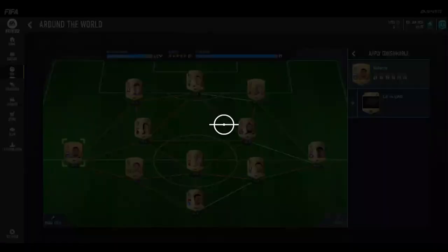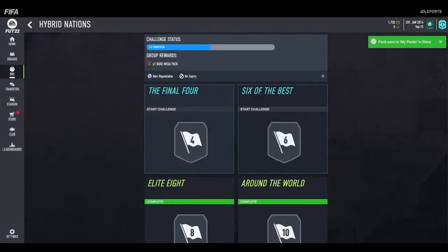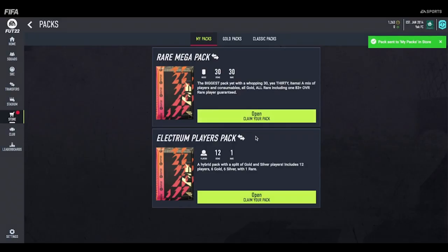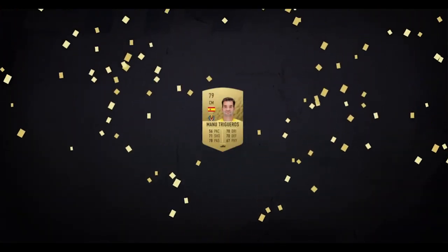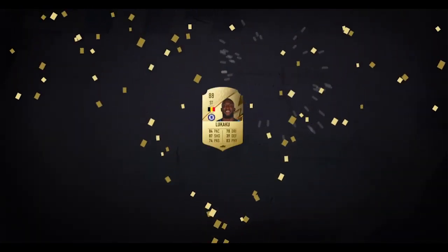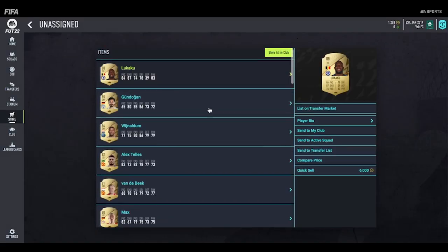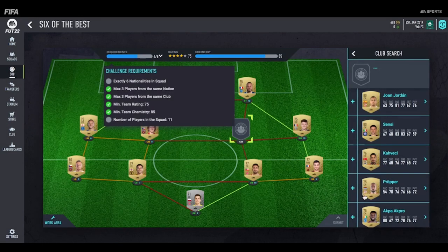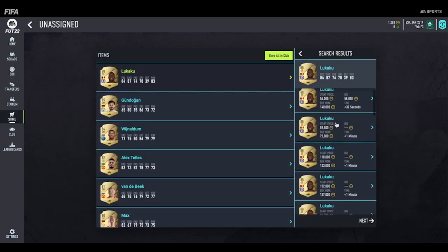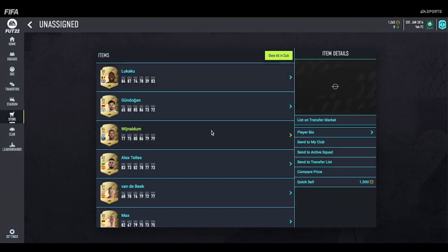There are players like Dumfries and Gozins who are also going to be really important. But the key is to do all of the Hybrid Nations ones first, because then you'll end up getting a rare mega pack as a group reward, which is really good again. You've just got to trust the process and open as many as possible. Then I'll open a rare mega pack and get Lukaku — like, that's amazing. And Wijnaldum, Gundogan, Tellez in the same pack. That's so good. I've got so many coins off of this and so many players that I can use in my team.